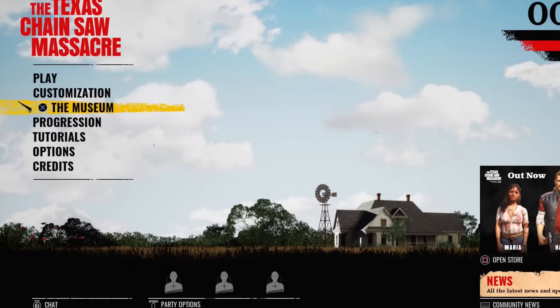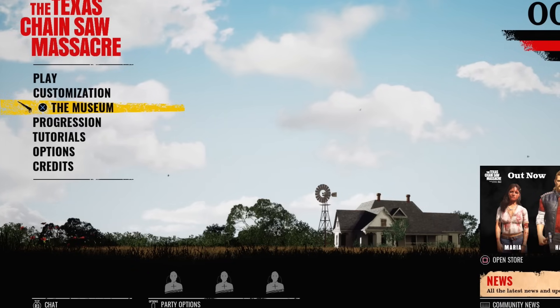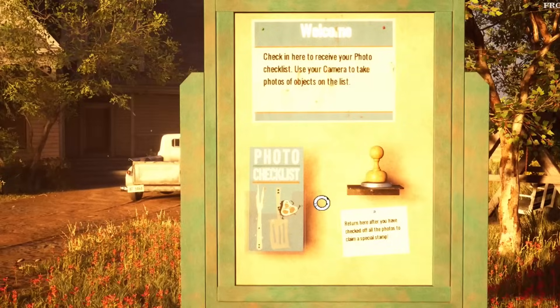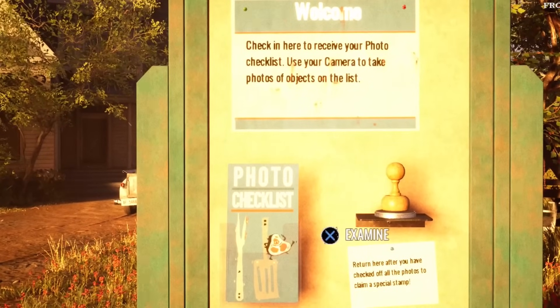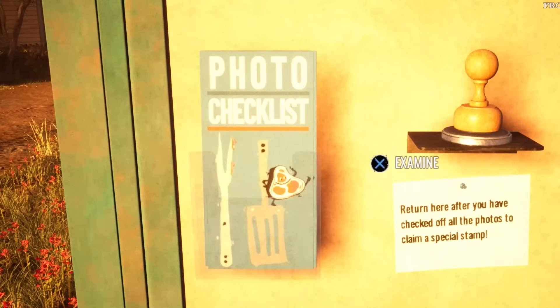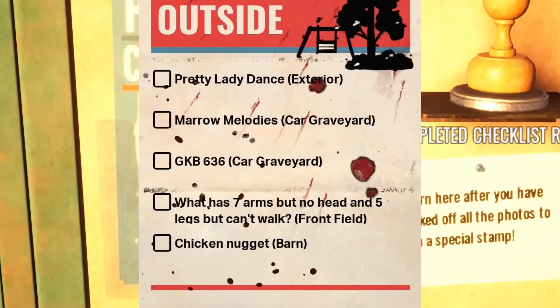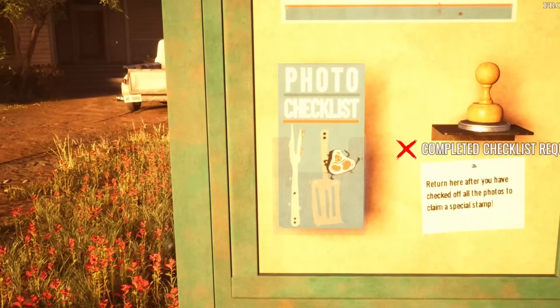What's going on, you lot? Middy here. We get to play the brand new mode - the Museum. What wonders are going to be lurking in here? Let's just get straight into it. Welcome - check in here to receive your photo checklist, use your camera to take photos of objects on the list. Okay, photo checklist: a little meat man, the pretty lady dance, exterior, marrow melodies, car graveyard, GKB636 car graveyard. What has seven arms but no head and five legs and can't walk? Chicken nugget!